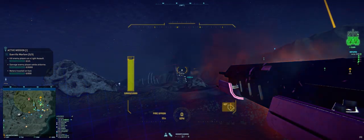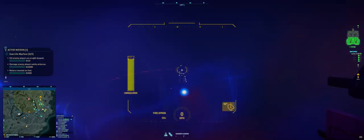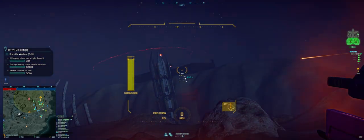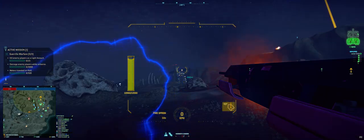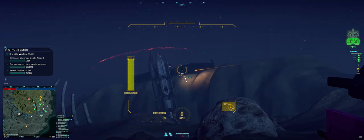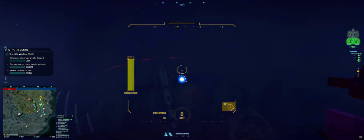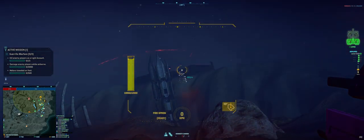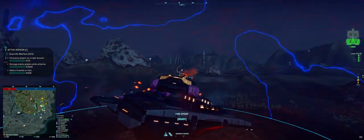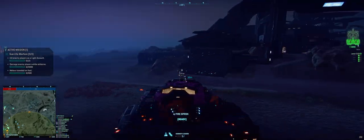I wonder if I can just brute-force my way in. I didn't expect it to actually work — I can't see the health bars. I normally don't go for walls because they just have a boatload of HP. I need ammo. Alright, I'm going to go get ammo — there should be some at the tower here.